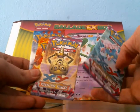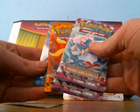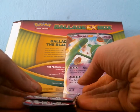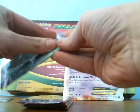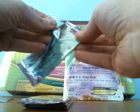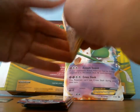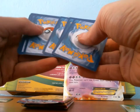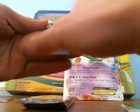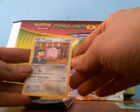You get four booster packs: two from Phantom Forces, one from Flash Fire, and one from XY Base Set. I will open up from Phantom Forces to the oldest set. I decided to expand my Wants List to XY Base Set, so I have a lot more cards on there than ever before. So if you guys are interested, let me know if you want to make a trade. I think I might even collect the Promo Set, but the Promo Set is probably going to be really hard to collect.